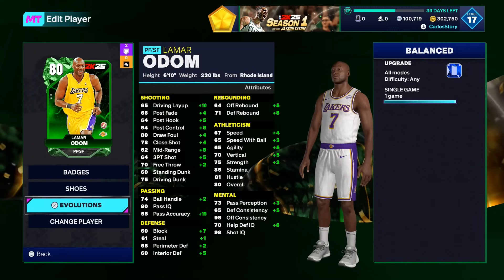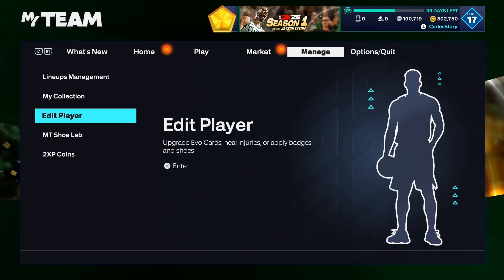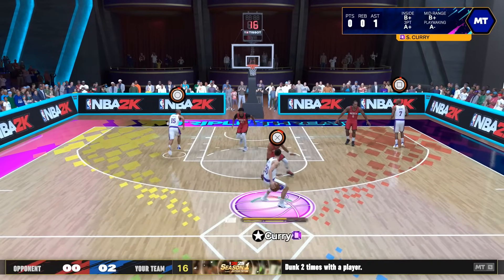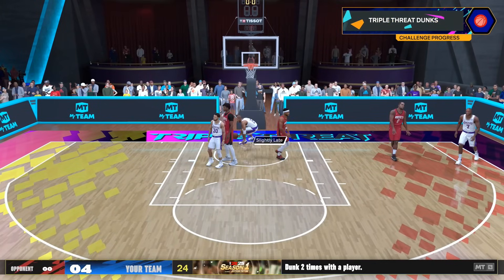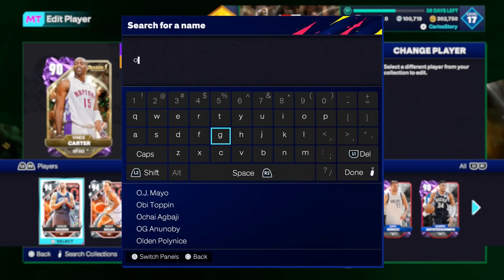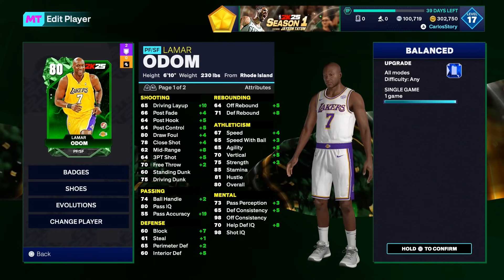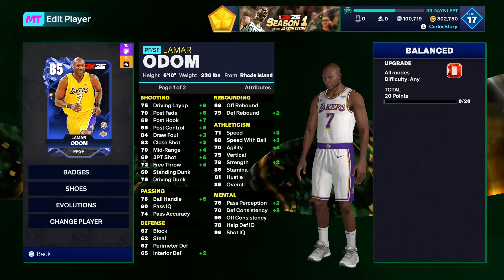Let's take a look at the evolution. I went to Edit Player and got my boy Lamar Odom. It's just a single game — you play one game and you evo him. I want to see the evolution animation, so let me win a quick challenge. Something I really like about this 2K is that challenges end as soon as you complete the requirement. Just two dunks and I'm done. Now let's evo him — hold X to confirm. The animation is basically the same; he becomes a Sapphire as expected.